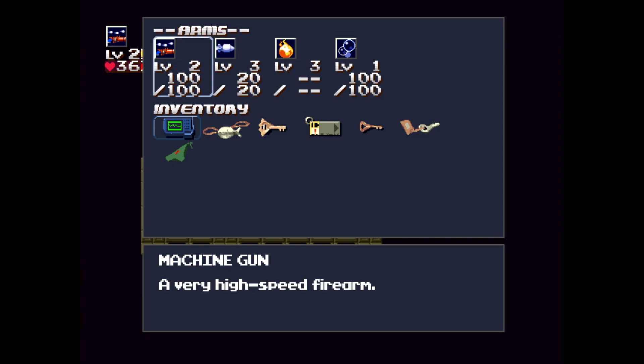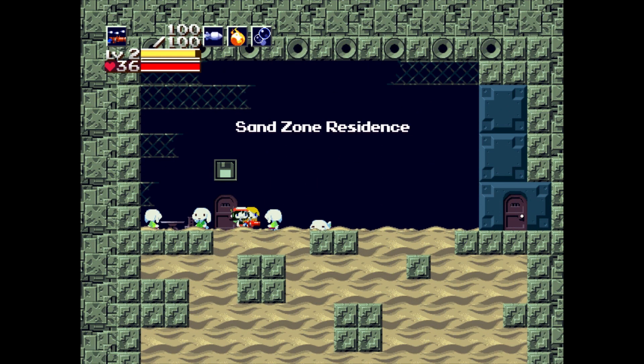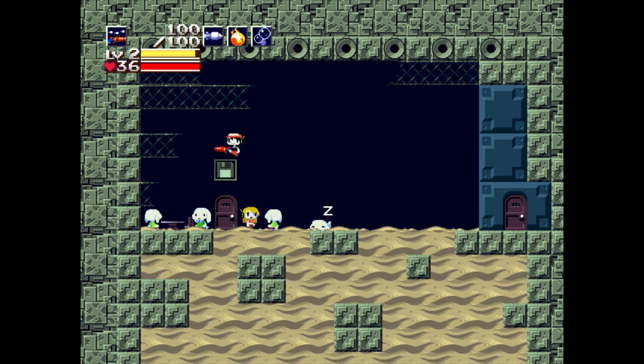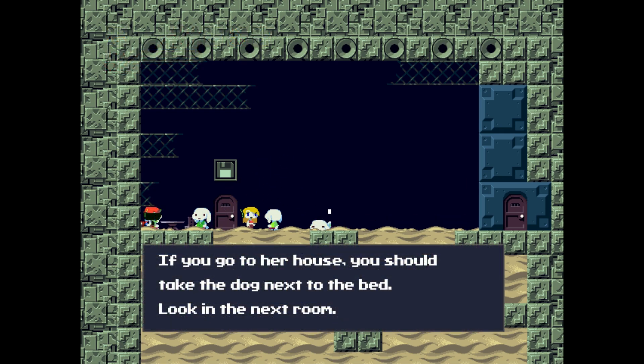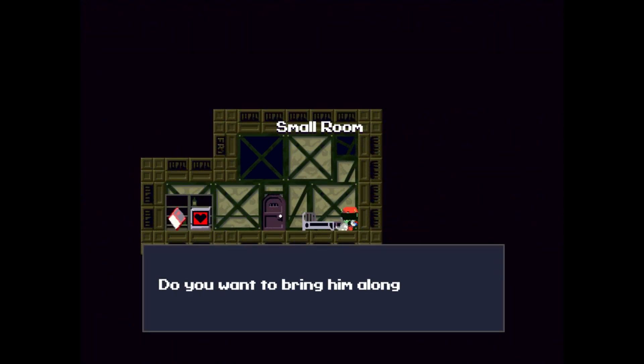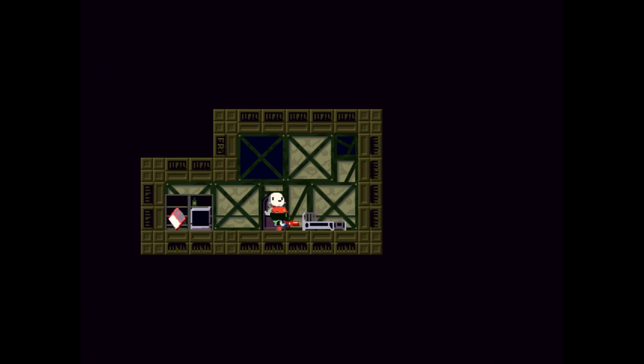What — I have just found Curly's panties! I don't know who Curly is but I found some panties. My dude, you want to follow me now that I've got panties? I guess not. What do I do with these? Let's go talk to the girl. Then a Mimiga nearby says: 'If you go to her house — Janka — you should take that dog next to the bed. Look in the next room.' I think talking to that specific Mimiga was the trigger — yep! Now we can take this dog with us.